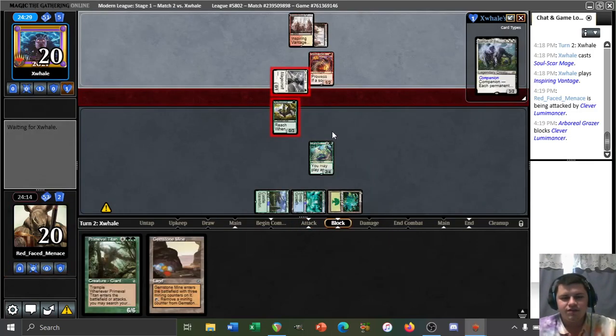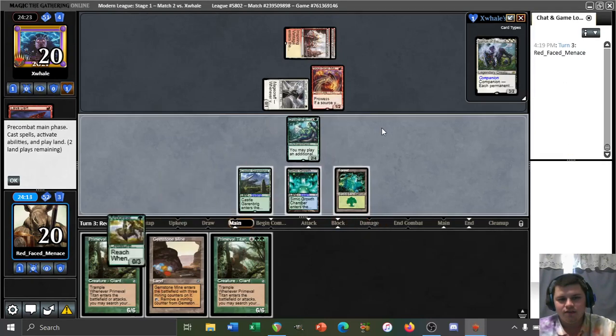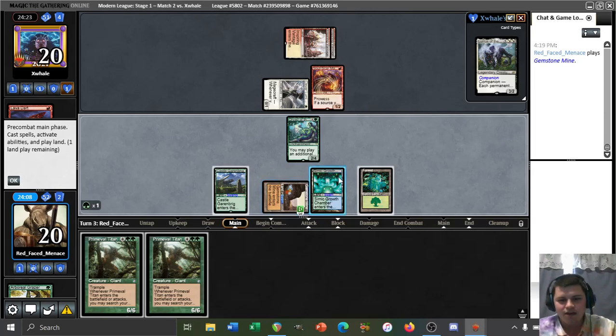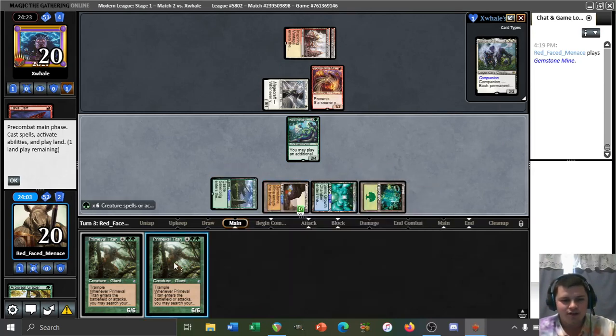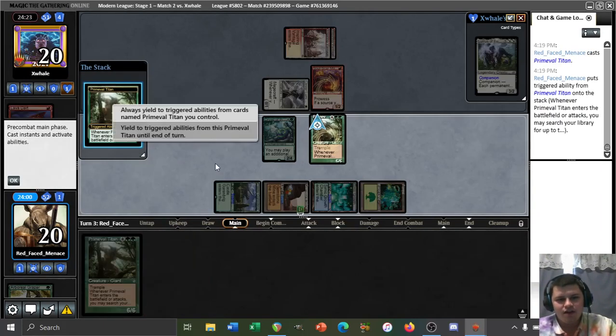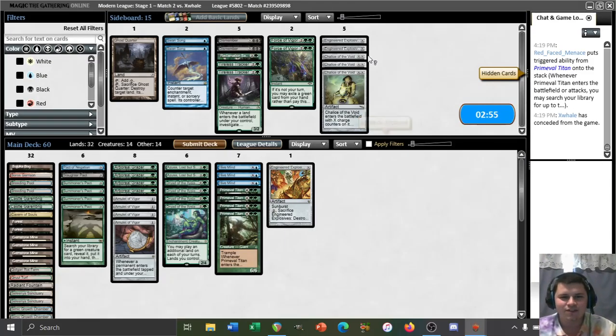We can see our opponent is on tons of one-drops. We'll take the chump block with the grazer — no reason to take a huge chunk of damage this turn if we can avoid it. Lava Dart — grazer goes down. We'll float a dryad-colored mana so we don't have to use our gemstone mine for our counter, and we slam the titan. Our opponent just scoops it up. You just resolve the titan and that's good enough.